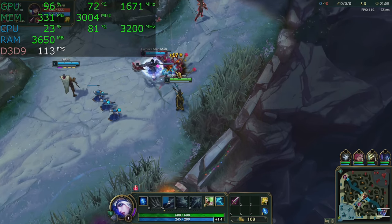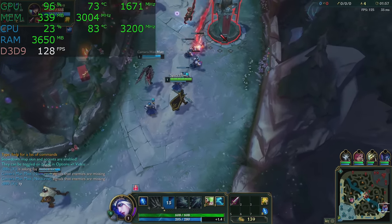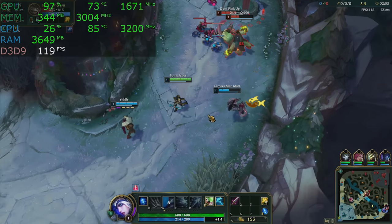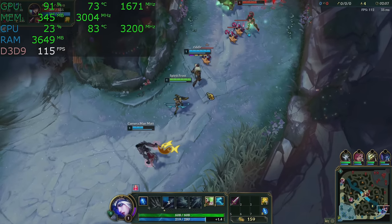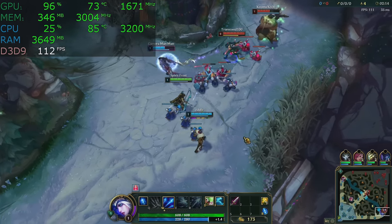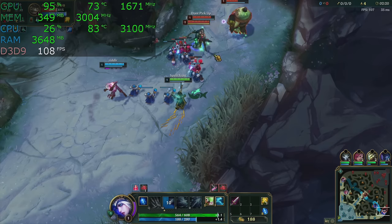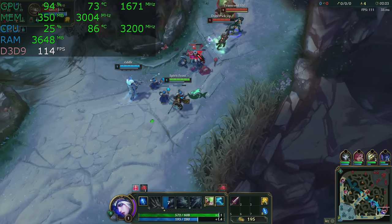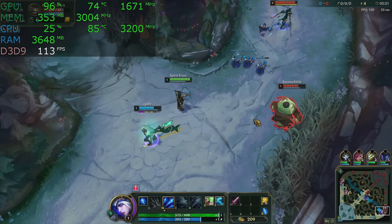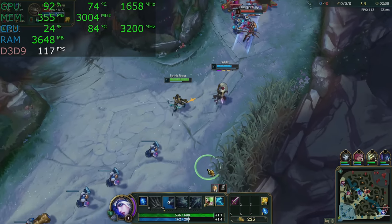League of Legends — we are playing at max detail. We finally found a game where you can max the detail out and this thing runs at 120 plus frames per second, no issue whatsoever. This game plays fine even on integrated graphics — you don't need dedicated graphics to play it. The $350 Acer Aspire with integrated graphics would actually play this just fine. The graphics card is being fairly well utilized, and we averaged way over 100 frames per second throughout the entire gameplay — completely smooth and totally playable in all respects.